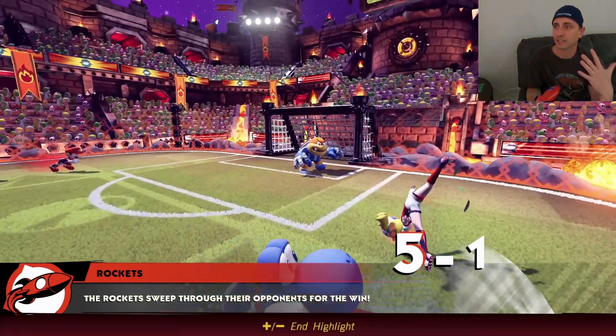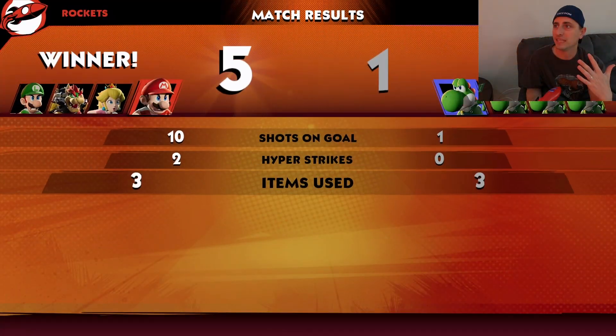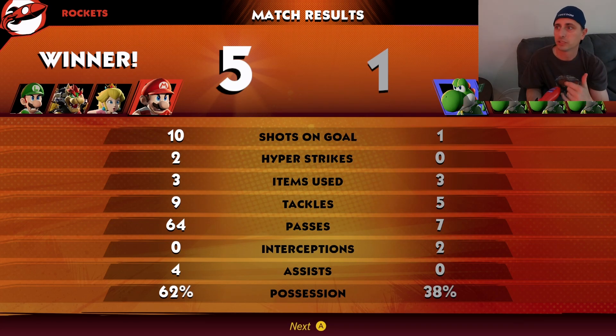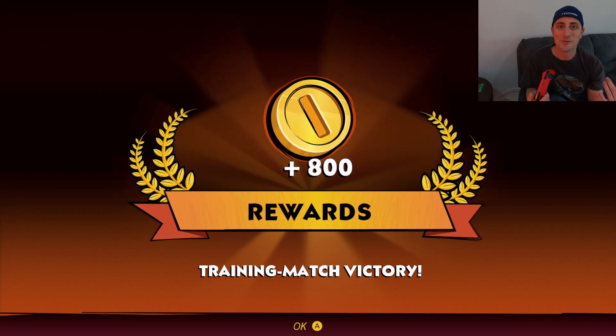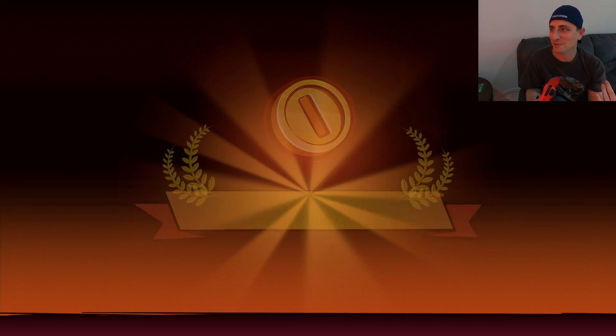Rocket sweep through their opponent — we're going to end there. You get your match results: hyper strikes used, items, tackles, passes, assists, and how long you possessed the ball. We got some coins — boom! We'll see what we do with coins now.